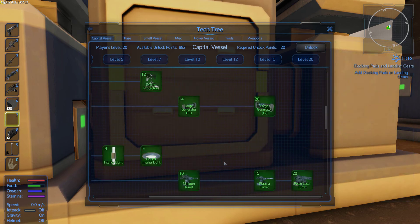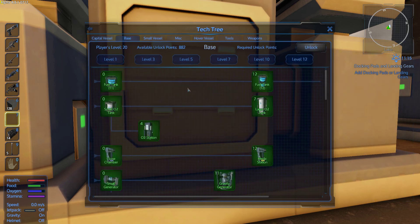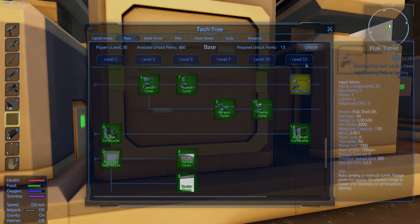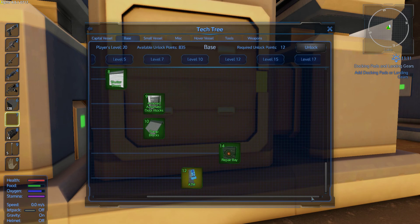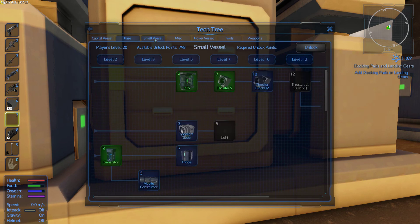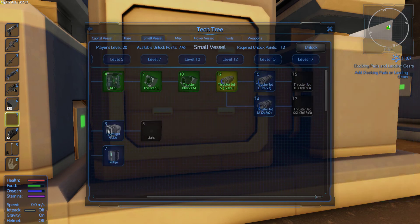Bigger fuel tank. We already have a decent size as is. So that's just the base one. When we go to base, a lot more will be unlocked because a lot of them are shared, though I don't think weapons are shared, oddly enough. ATM — that's that new market thing. But if you don't have enough players on your server, good luck with that. Yeah, so that was easier. Small vessel, it'll have a little more.